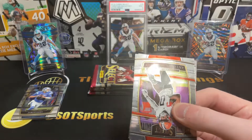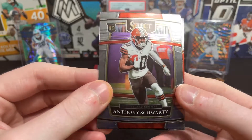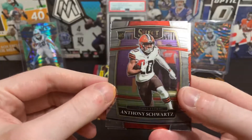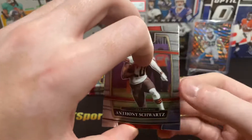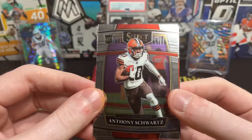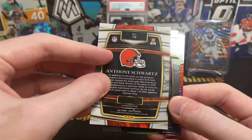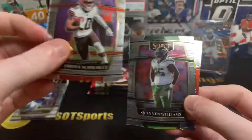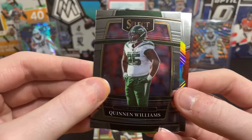Packs open super clean. Select has gotten a bad rep for how it at retail has diminished the hobby version. But there's your base card this year. There's a lot to be desired with the border on the base card, but we'll see the different levels — field level, concourse, whatever. My McCaffrey rainbow is the concourse, which is like the normal base. There's your Anthony Schwartz — you get a lot of rookies in this product.